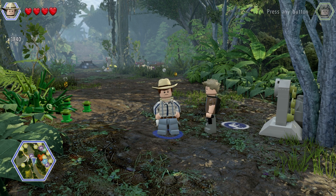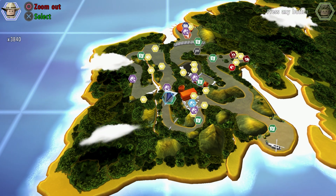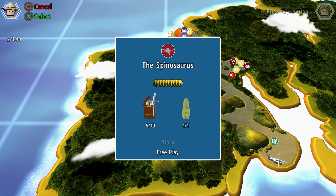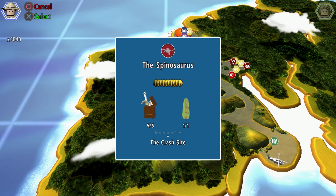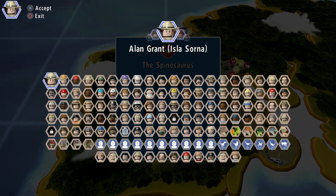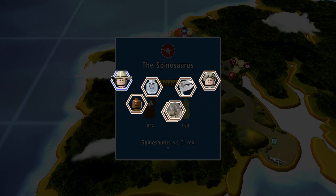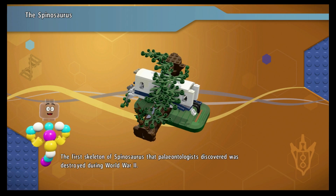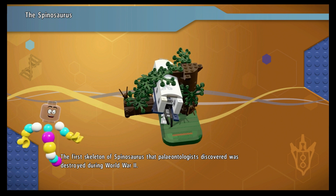We are back on Isla Sorna and we are going to go straight into the next level. We have half the minikits already because we came in and got the amber, and I think while we did that we got a few minikits. There are also quite a few minikits that you can get while playing the level, so there's a possibility I could have got some then. I'm just trying to explain why I didn't get any minikits in the first part of the level and why I got most of them in the second part.